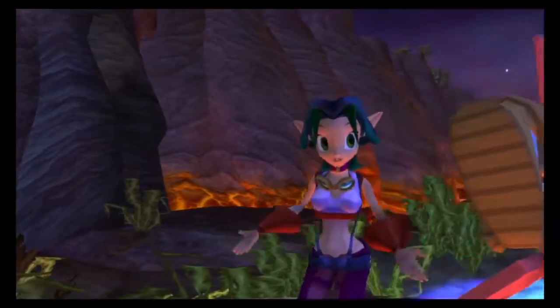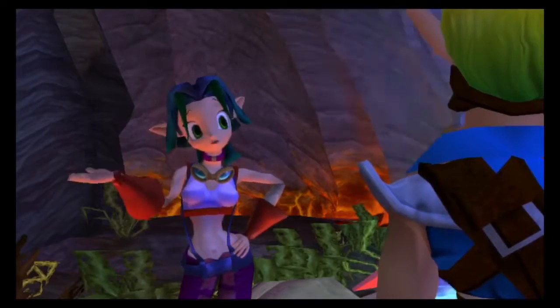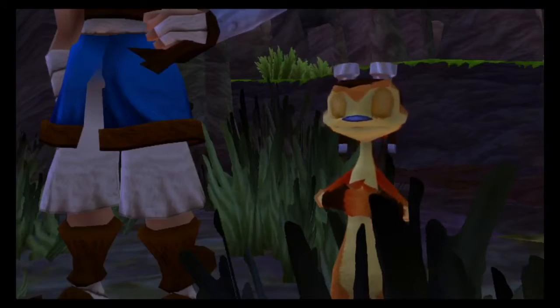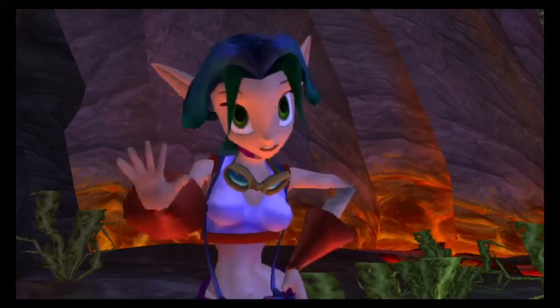Great! You have the 20 cells needed to power my heat shield. Now be careful — the shield will only protect your zoomer until it reaches 500 degrees, so try to keep her cool. Flying over open lava will definitely heat you up fast. Hit 500 degrees and it's over.